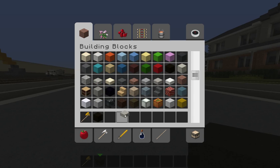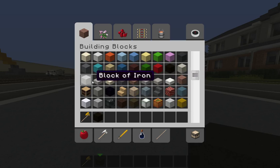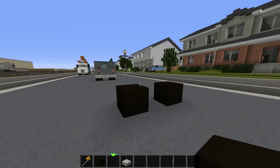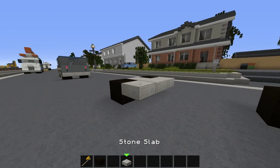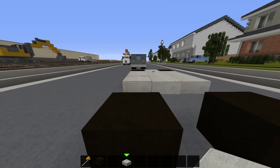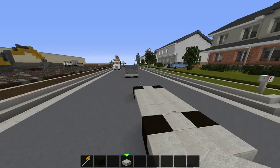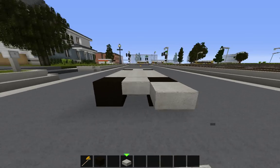Next, take either a brick slab, a cobblestone slab, or a stone slab and do the bottom of your car. You want to get the bumpers in as well.